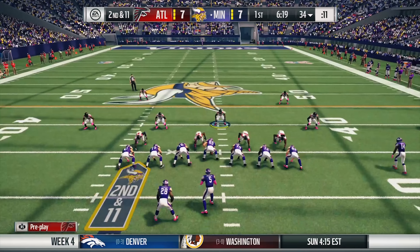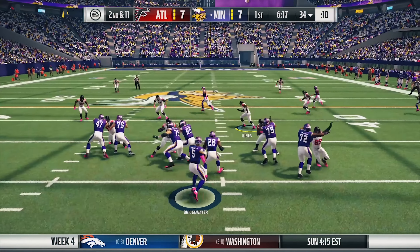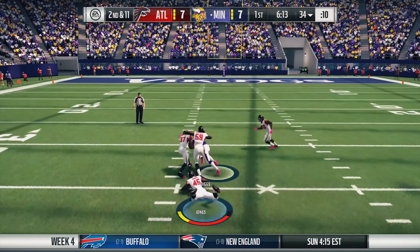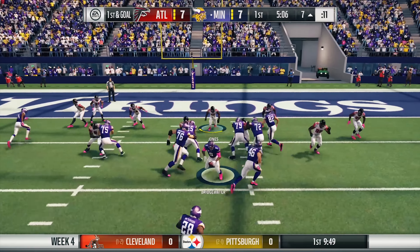On the Vikings' next possession they try to go to the ground game. Grady Jarrett shuts that one down, bringing up a second and 11. Bridgewater has time in the pocket again, connecting with Diggs in the middle of the field for a huge gain.